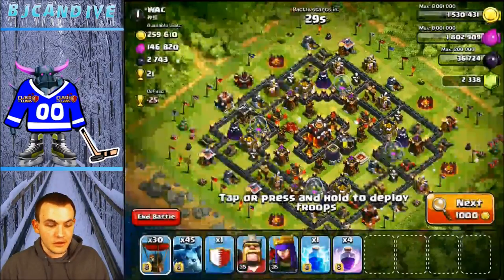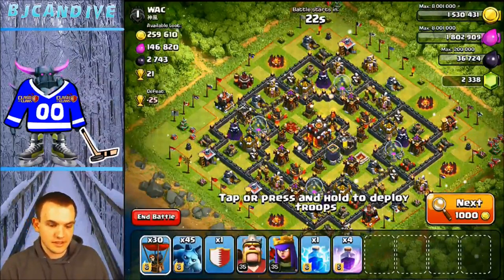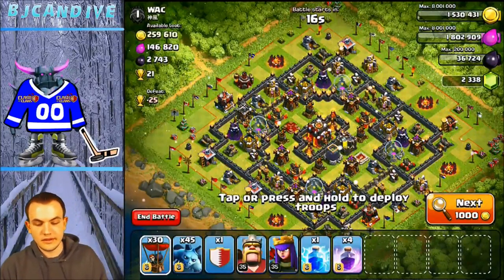We're pretty close to Champs. I think we're going to get it today with your help. So I want you to go ahead and pick the bases that we attack and the one that you think we can do best. So what do you think about this base? I would skip that one, only because the Archer Towers and Expos are like right on the corners and pretty much guarding everything in the base. That would be a tricky one.